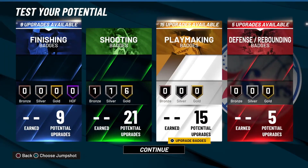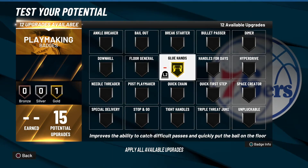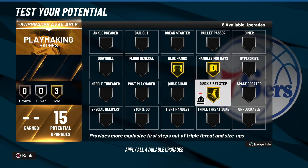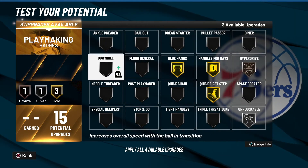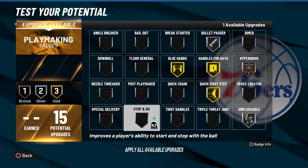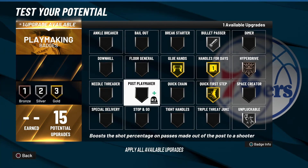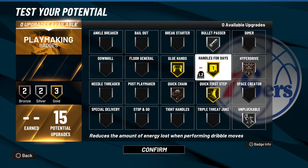For playmaking he only has silver Glue Hands, but we're going to give him gold Handles for Days, Quick First Step, silver Unpluckable, bronze Hyperdrive just so he has a little dribbling, and a Bullet Passer. For the last badge I'll probably go with Quick Chain or Stop and Go — either works, but I'll go Quick Chain so he's better at creating off the dribble.